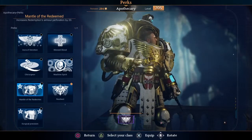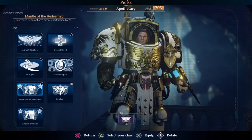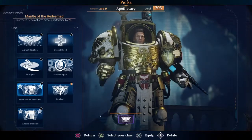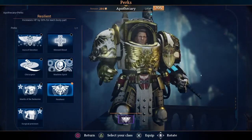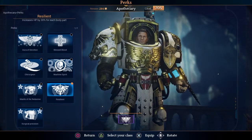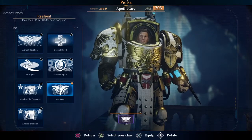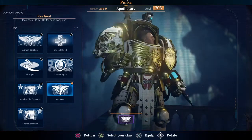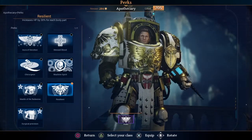Armor penetration on the Redemption Pattern, Storm Bolter, and MK2 Storm Bolter — neither one of those I tend to use because he already has pretty good armor penetration with the shotgun. So I tend to go for Resilience, which is a 30% increase to all body parts — your head, torso, left arm, right arm, and legs — and that all stacks up. It makes him quite tanky, as the Apothecary is one of the last people you want to go down in party play.